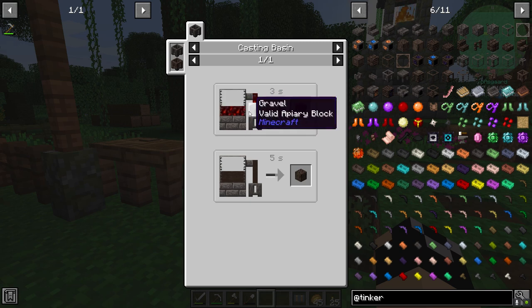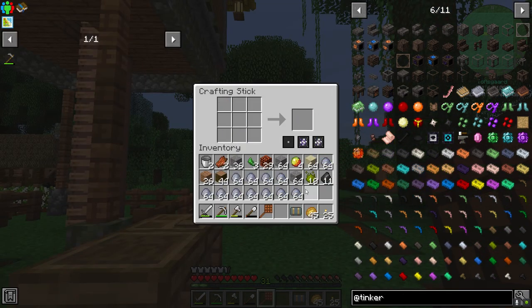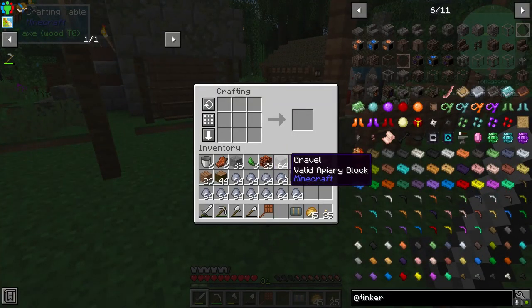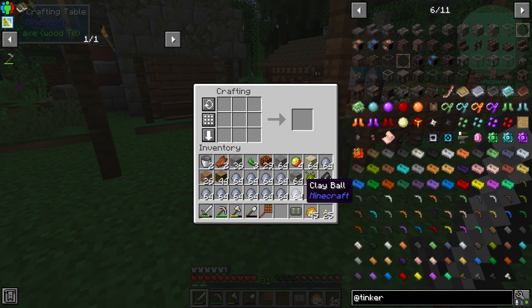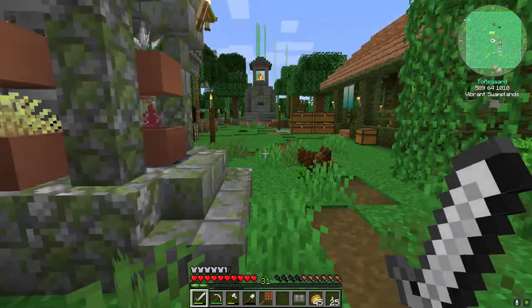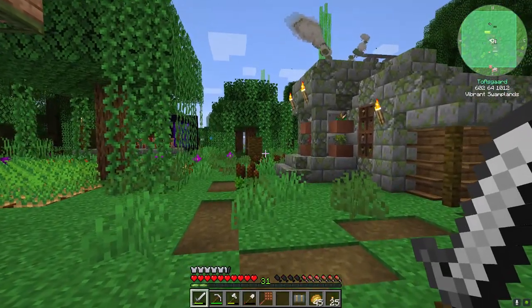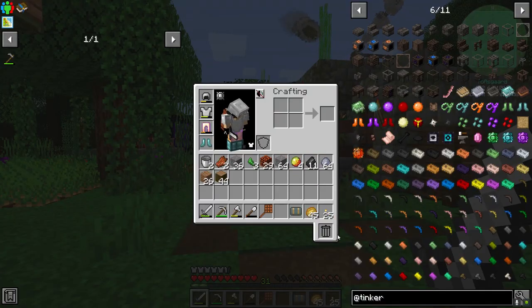Let's go ahead and get ourselves a bit of clay. We're going to take that clay to give us some grout, and we're going to get this smelting up real quick making us some seared bricks. We're not going to be going for a massive smeltery — just a basic one.